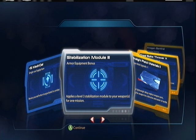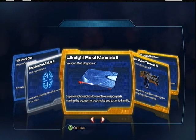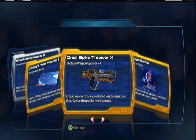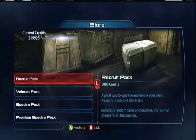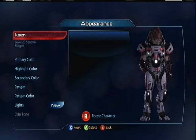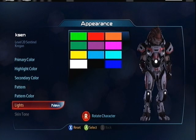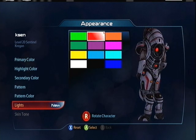Five Metagel, Stabilization Module three, Ultralight Pistols two, Girl Spectre done, and Krogan Sentinel! Yay, Krogan Sentinel. Let's see — I need the skin tone and I'll be all set for my Krogan Sentinel.